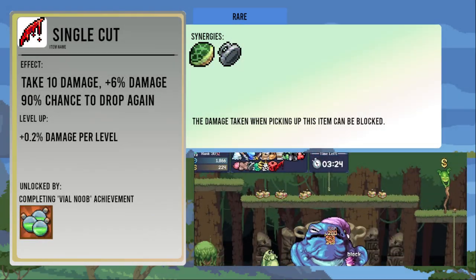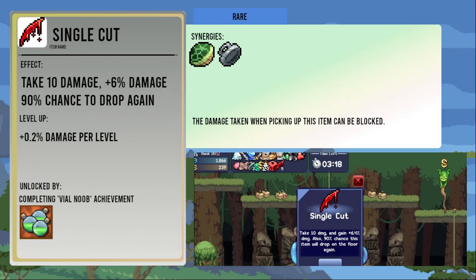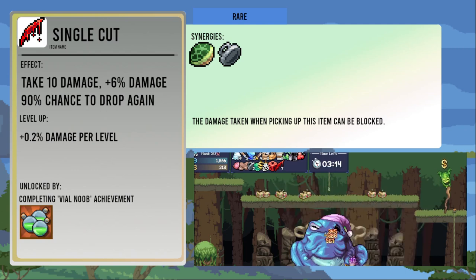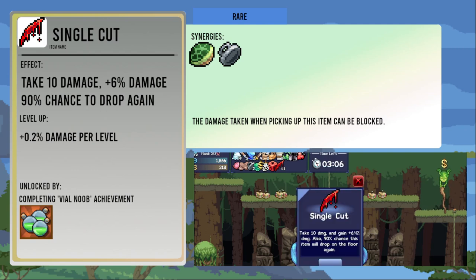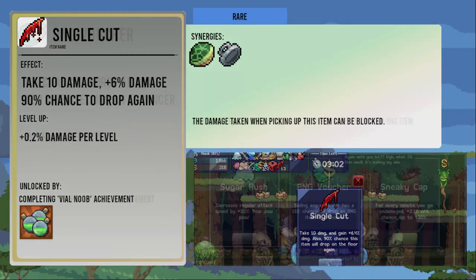Single Cut deals 10 damage to you and gives you plus six percent damage. It also has a 90 percent chance to drop again when you select it. It increases in damage bonus by 0.2 percent per level. It's unlocked from the Vile Noob achievement. The damage it deals can be blocked — this is intentional. The redrop chance will not trigger if you kill yourself with the damage.